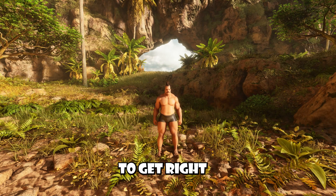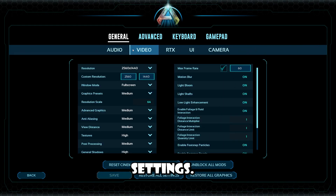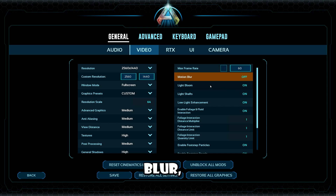Alrighty guys, we're going to get right into this and we're going to start off by going to our in-game settings. So first things first, turn off maximum frame rate — you don't need that. The more frames you can get, the better. And motion blur — those two can get out of here. We don't like those.